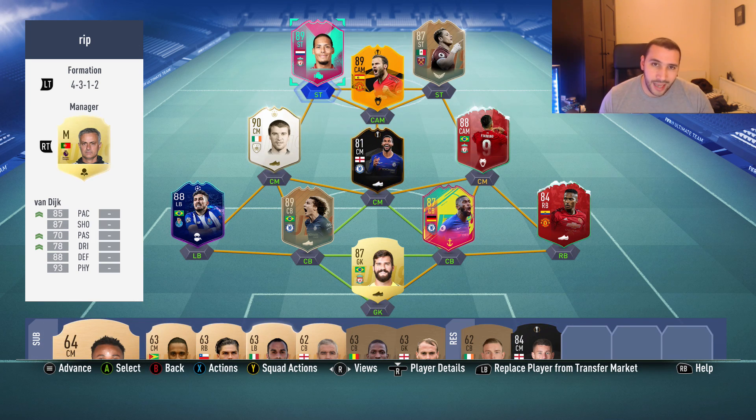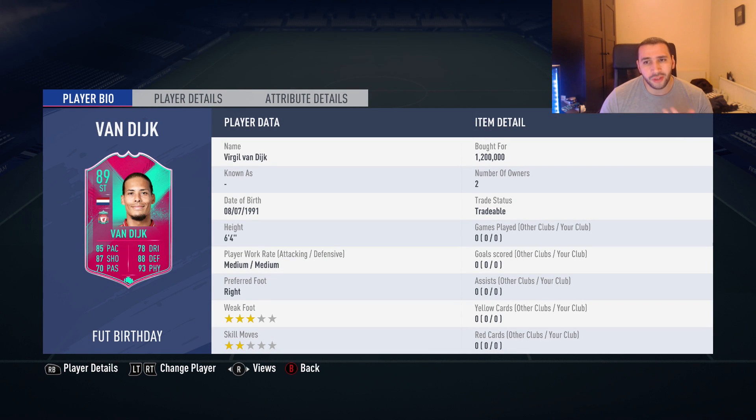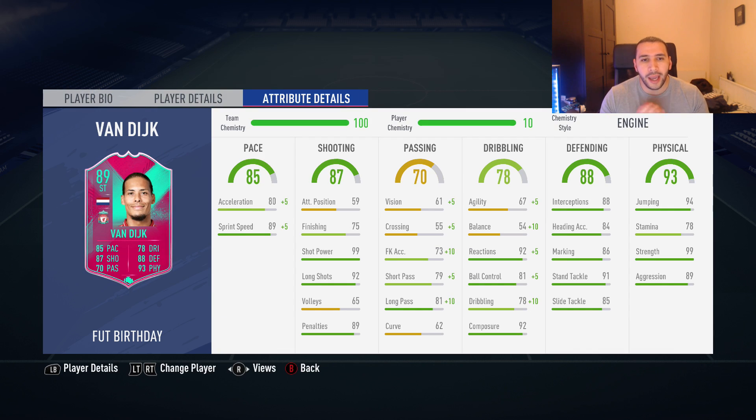We did purchase him for 1.2 million — six foot four player, medium/medium work rates, three-star weak foot, two-star skill moves. So you're kind of limited with what you can do with him as a striker. Three-star weak foot really limits you up front, but the heading with this Van Dijk is absolutely crazy. He has 85 acceleration, 94 sprint speed. Shooting stats aren't great — 75 finishing — but 99 shot power, 92 long shots, 89 penalties, and more composure than most strikers.